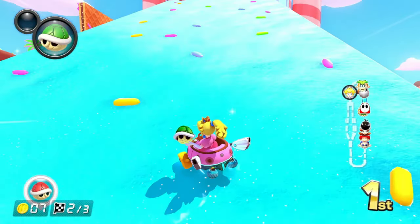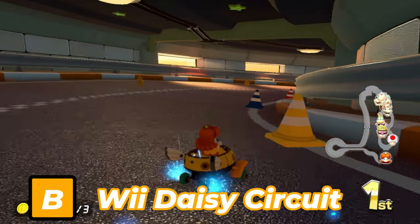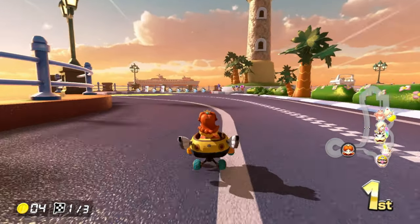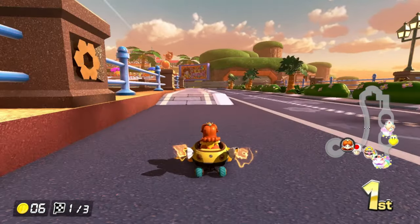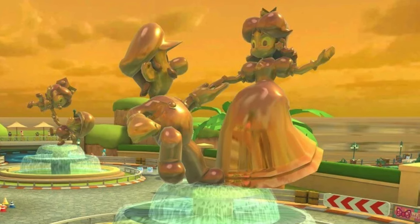We have now entered the B tier ranking. The first track is Wii Daisy Circuit, one of my favorite Mario Kart Wii tracks. I wanted this track to be in the Booster Course Pass for Wave 5 as a replacement for Koopa Cape, the day it was announced in Mario Kart Tour. I loved the Green Road and the Daisy and Luigi statues — those were an interesting improvement, even if the Daisy statue felt a bit menacing.